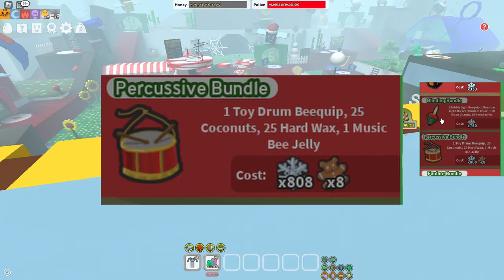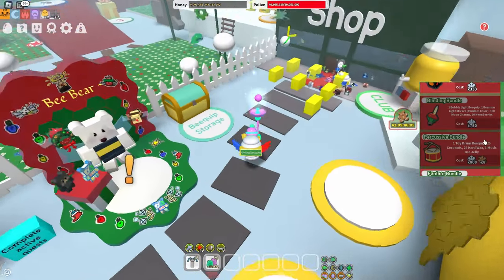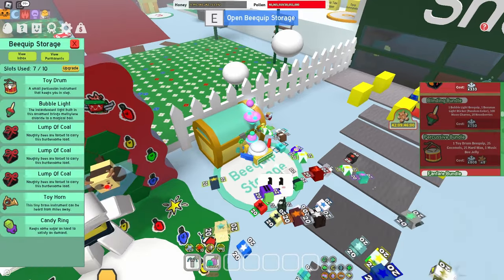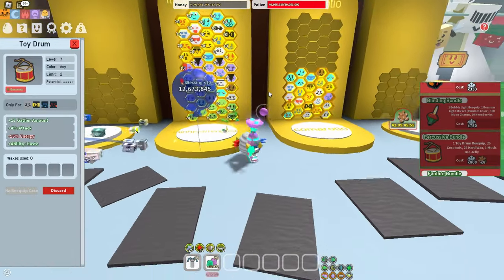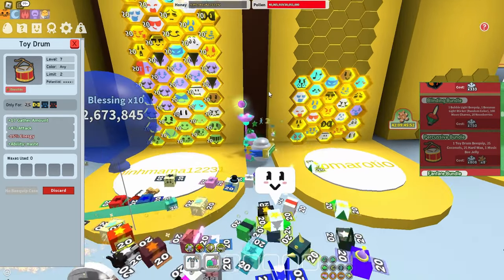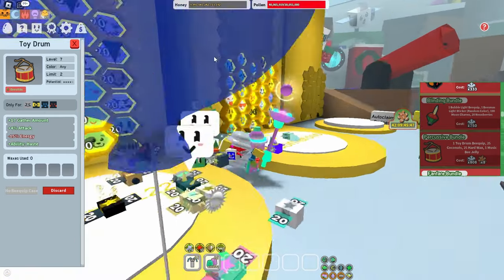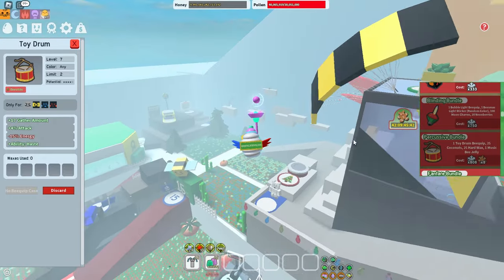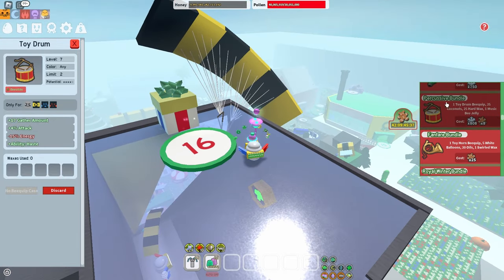Moving on to the Percussive Bundle — I'll only say yes to this if you really need it or if you need crafting recipes for hard wax. For the toy drum bee clip, you basically get the Haste ability. In theory, that's pretty good if you need a hive slot — you can remove a haste bee and use the toy drum bee clip instead. If you're in that situation, buy it; if not, I personally wouldn't.